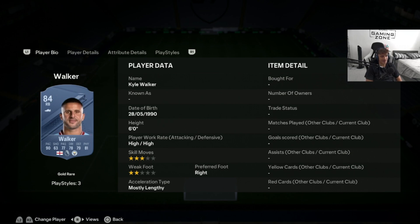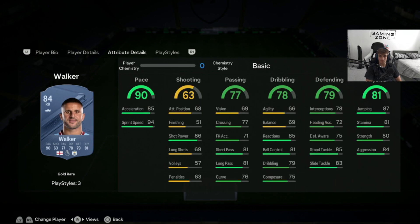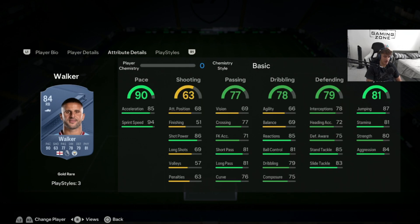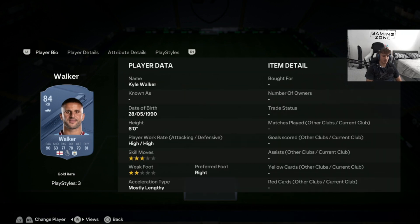Next up we have a much more expensive right back in Kyle Walker, coming in at 115,000 coins at the time of recording. That price is probably boosted because of the Prem hype. Manchester City and English links are very good. His acceleration type is mostly lengthy, six foot, high work rates — an absolute beast of a card. Brilliant sprint speed, high acceleration, good defending, dribbling, passing, and physical. He's just all-round very safe and I don't think he'll go down in value anytime soon.